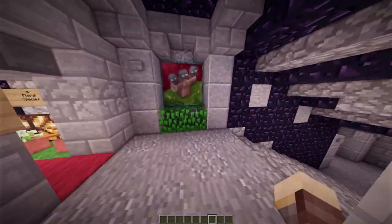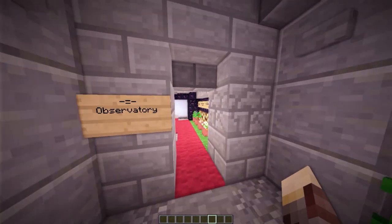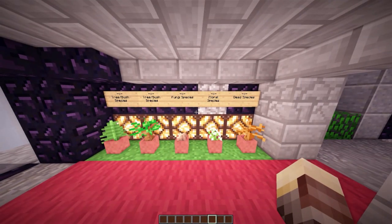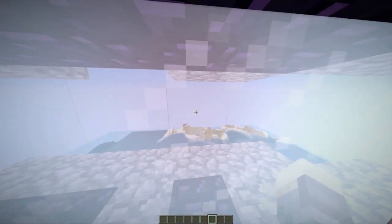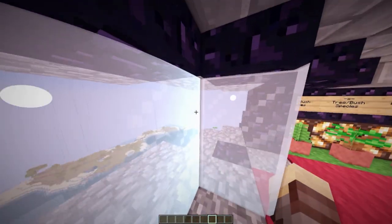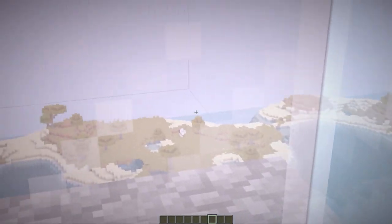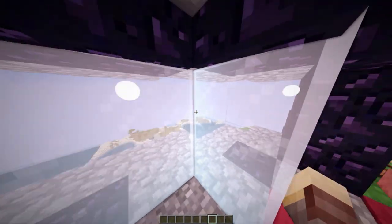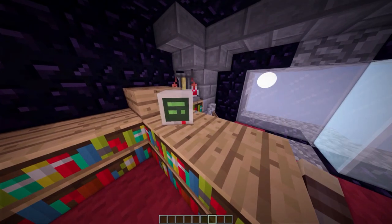Continuing down the hall, we can go deeper into the volcano base or left into the observatory. Let's check out the observatory. In here we have several different plant species including bushes, trees, fungi, floral species, and dead ones, which we could use for testing and experimentation. To the left we have a very large window making this room the observatory — a sort of 180-degree view of this side of the volcano.